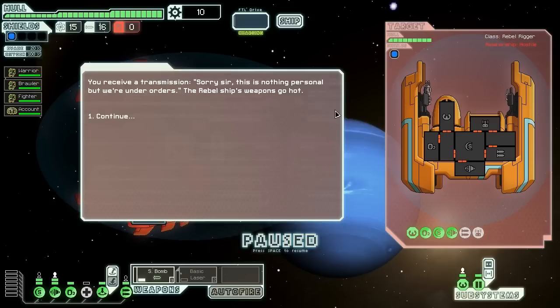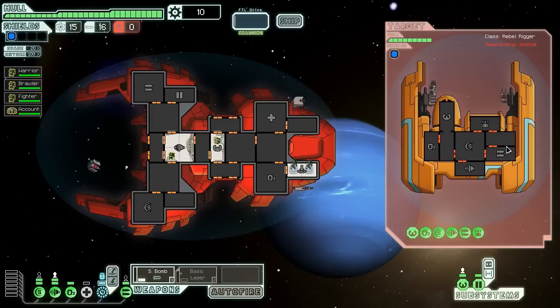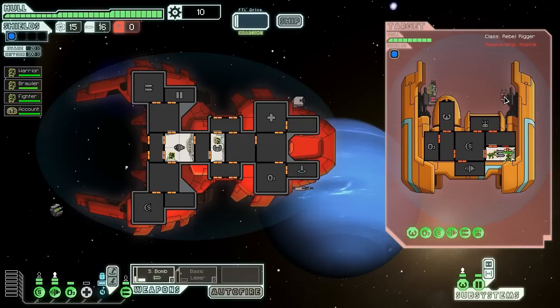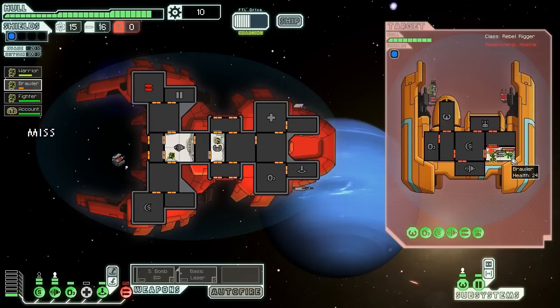We receive a transmission saying, "Sorry sir, this is nothing personal, but we're under orders." The Rebel ship's weapons go hot. We're going to get hits here — let's teleport quickly into their weapons bay. Let's see if we can knock out at least one of those weapons — the heavy laser or the mini beam, either of which are very dangerous for us with that attack drone nearby, because they can get through our shields very easily. They hit us in the weapons, but that's okay — we don't need our weapons right now anyway. The beam luckily got blocked in that tiny window of opportunity. These humans should be the last two crew on board the ship and should go down fairly quickly, although we may take additional hits.